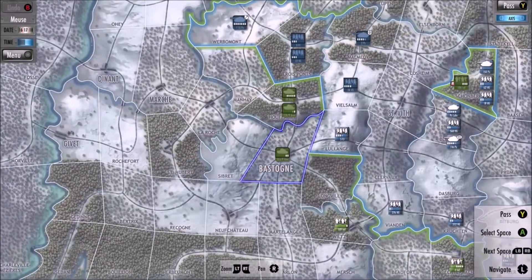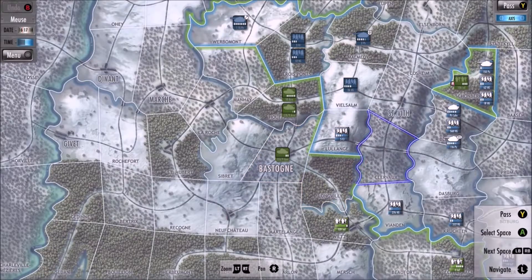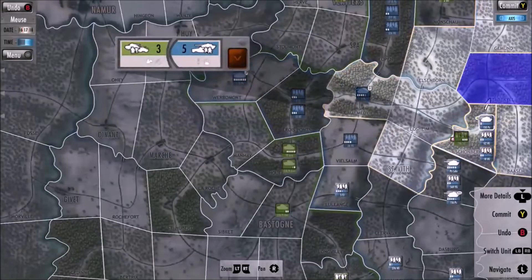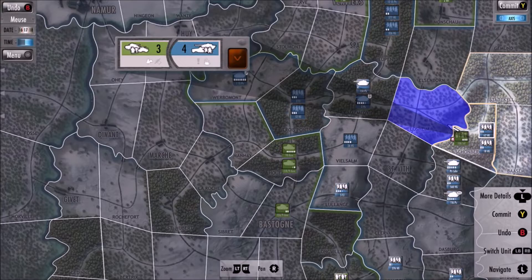The map is divided into different spaces. When you click on a space, you can select your units into that space and move or attack with them. You can move up to all your units in a single space each turn, but you can't move two units from different spaces in one turn.